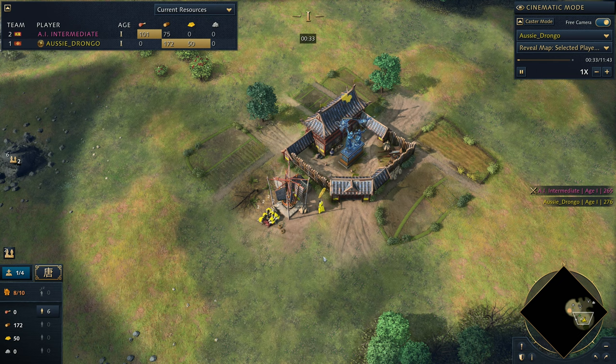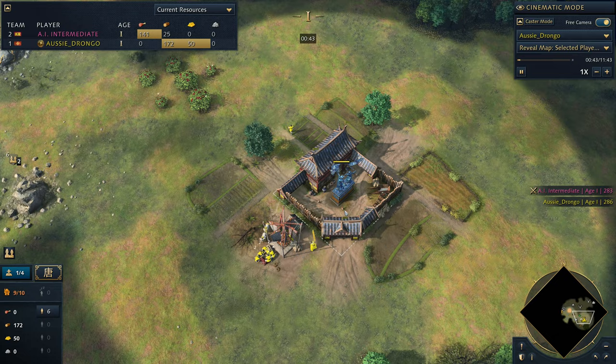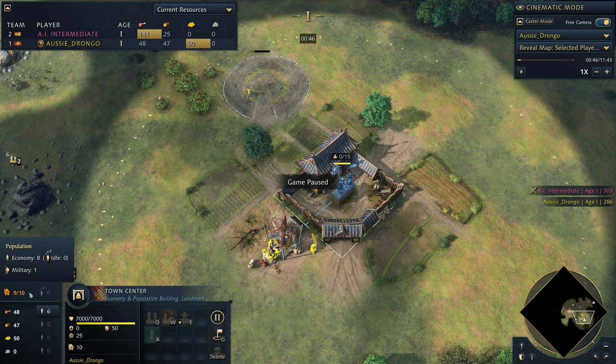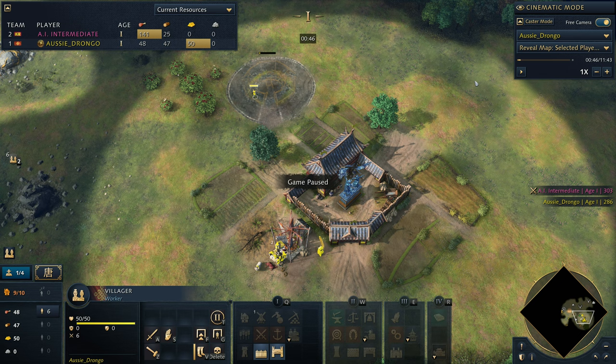We're going to keep all of our villagers on food - this is the theme of the build order. The majority of this build order we're just keeping villagers on food, which makes it very easy if you're new to China, because China is quite a complex civilization. The opening might seem more complex than your typical French opening, but that is just China - you're going to need a math degree just to start. The next thing we're going to do is rally out a villager, ideally before your 10th villager, and put this villager on berries.